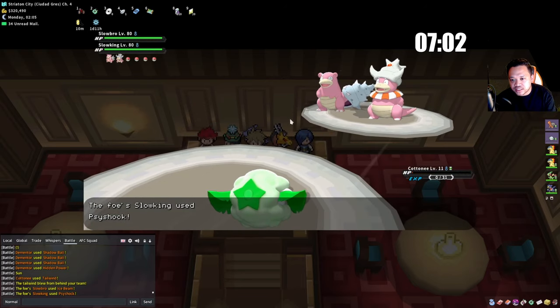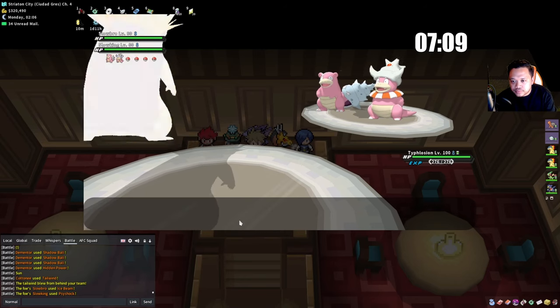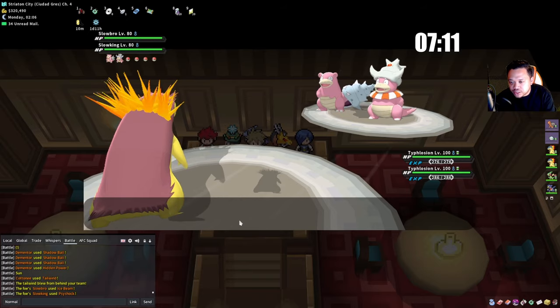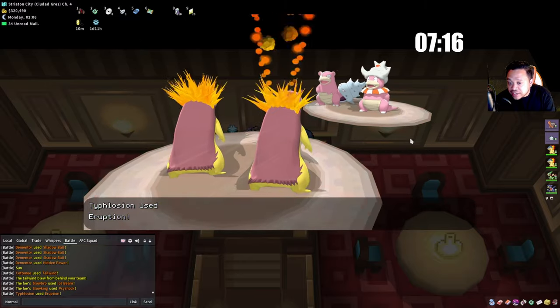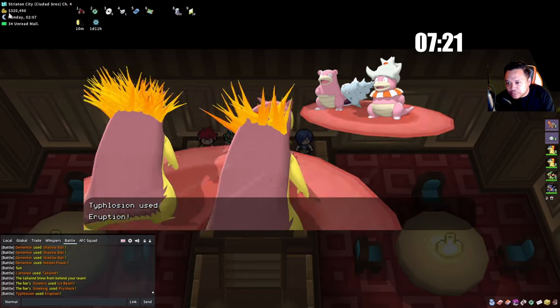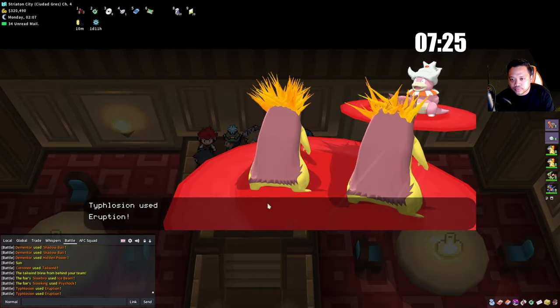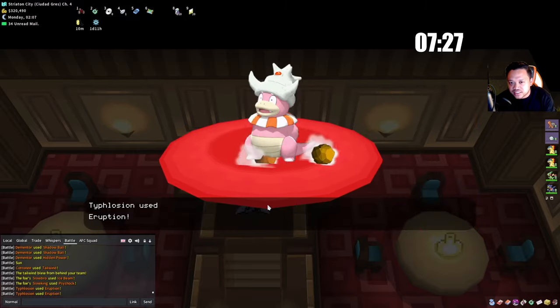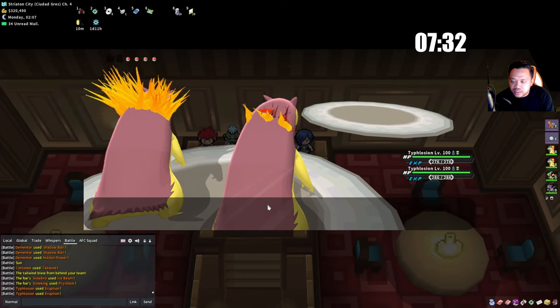In 10 minutes I should be able to do all the nearby gyms and probably one in the next city — basically four gyms which is about 50k. Remember we still have the Battle Points. Add that and it's 360k total. I don't know the exact amount of Potions we used, but we used two Revives — in a lot of cases you don't even need a Revive.